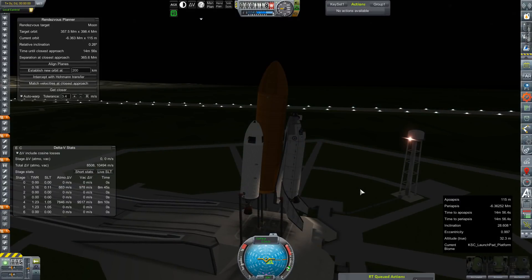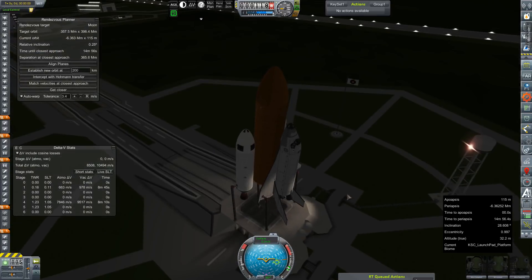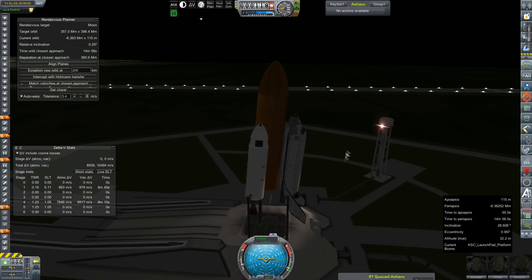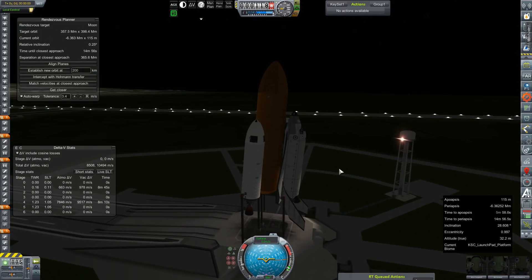Hey everybody, and welcome back to Kerbal Space Program RP-Zero. We are out on the launch pad today with an SKS Mark II, as I hope I have fixed the problem that caused the cockpit to separate from the rest of the shuttle body during its last flight. We are carrying up the station core for our bus stop station into low Earth orbit, which is hopefully going to help reduce costs on transporting crew and supplies out to the moon.